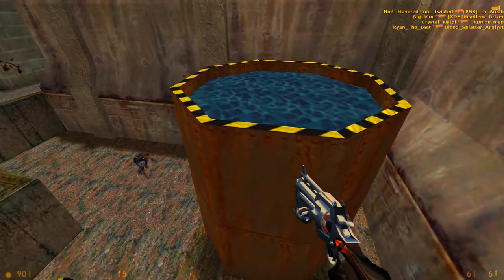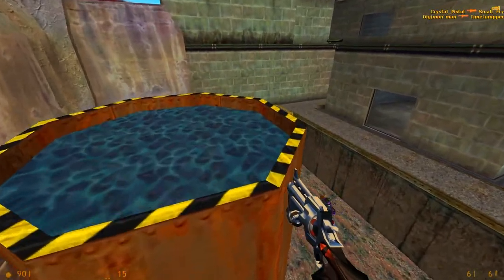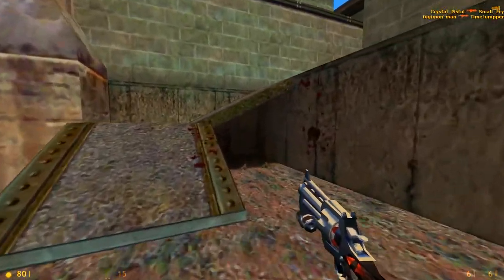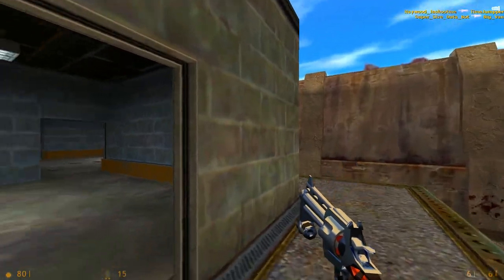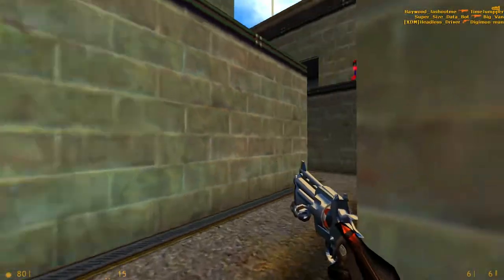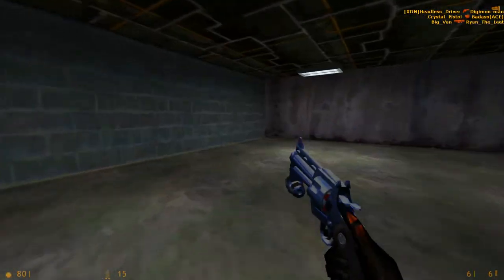Get in here for some ammo as well as a hiding spot. Be careful though — someone could throw grenades — but get in there for a quick hideout and to get some ammo for your glue gun and your gauze. I forget the names — the gauze cannon and the egon, I'm gonna call them that because I always keep forgetting and I always get them mixed up.